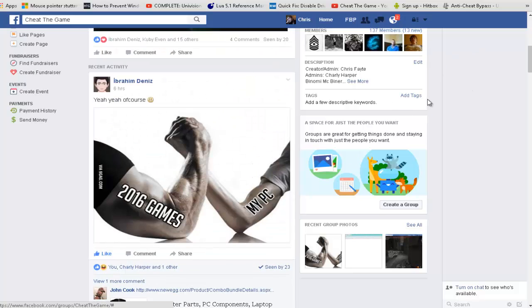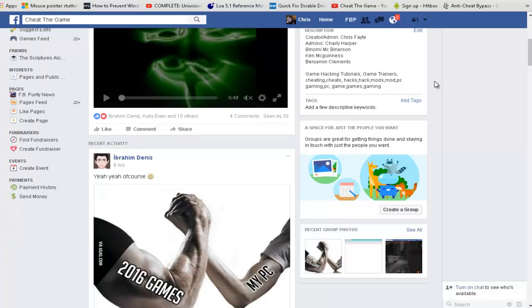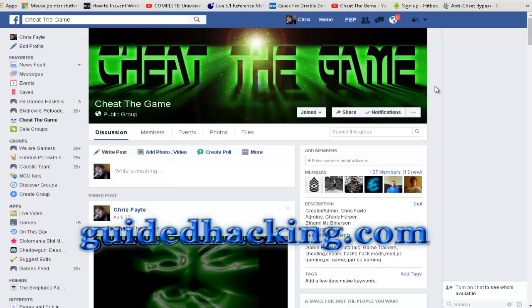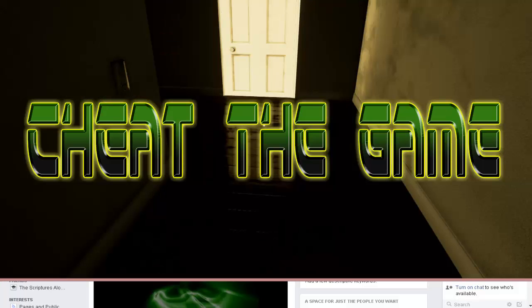Benjamin Clements is an awesome game hacker who knows assembly inside and out — he actually teaches me things. We've got a lot of great people who can help with questions, even advanced hackers helping each other out. It's like a close-knit family. Also check out guidedhacking.com — they cover C++, C#, IDA Pro, and reverse engineering. Those guys really know their stuff. Tell them Chris Fate said hello. Keep on hacking, and most importantly please enjoy yourself — that's really what it's all about. Cheat the game!